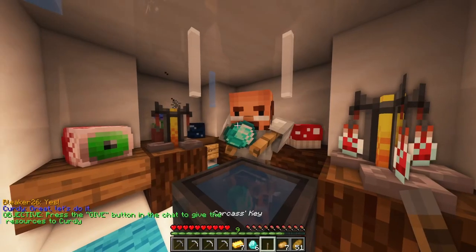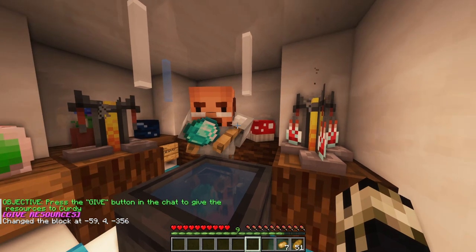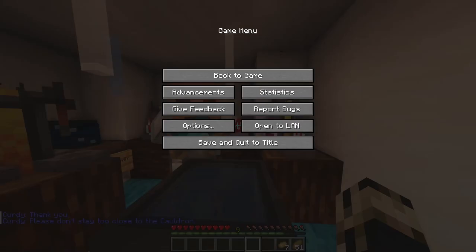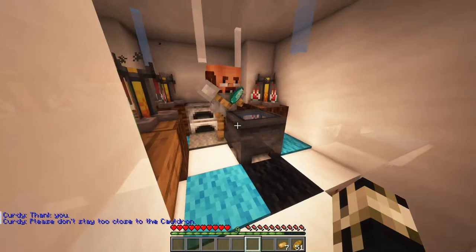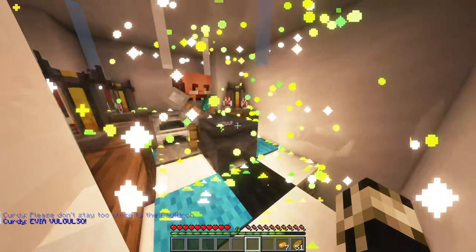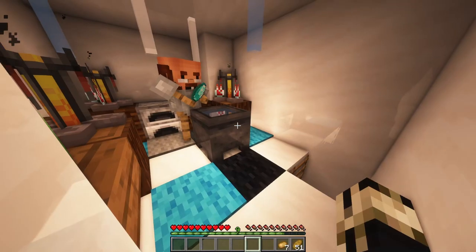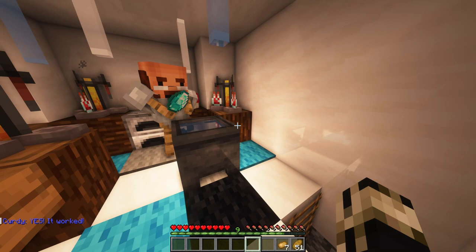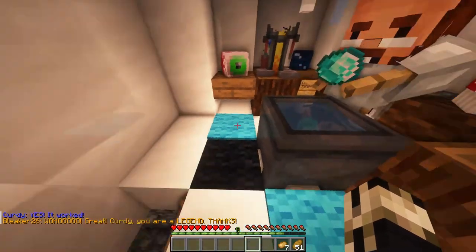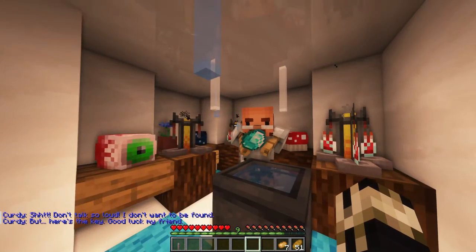Enchant my lever. Well, thank you. You're welcome. Can I please progress now? Don't stand too close to the cauldron. Alright. Do your thing. Oh! Ow! Jeez, man. Good, it worked! Now can I have the lever, please? Why doesn't he want to be found? I don't get it. Just give me the lever. Thank you.